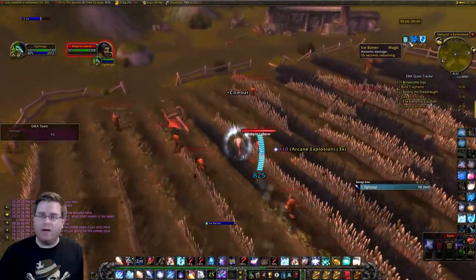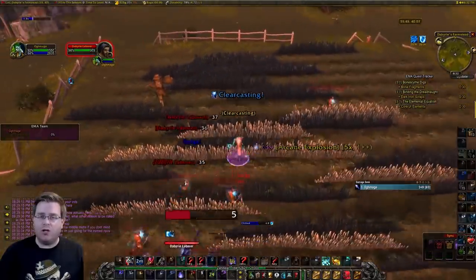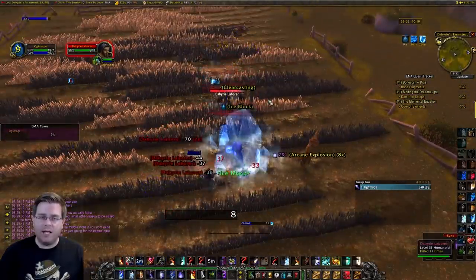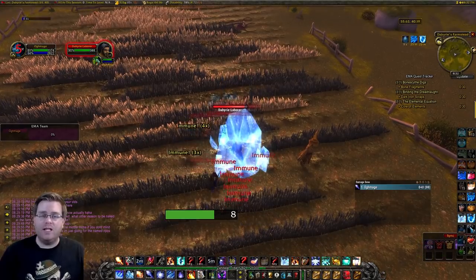The easiest way to level here is to run in. You won't have Ice Barrier but you will have Mana Shield if you need it. Use a block strategy — aggro up as many as you can, go into Ice Block, then use what's called a cancel aura Ice Block straight into a nova.